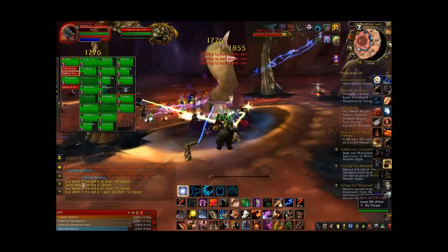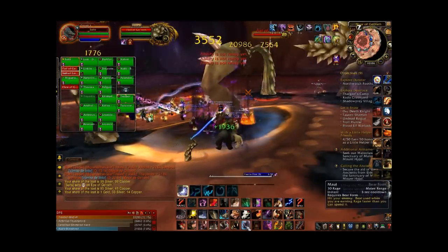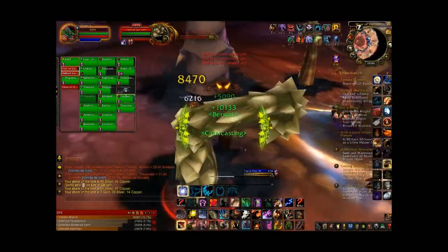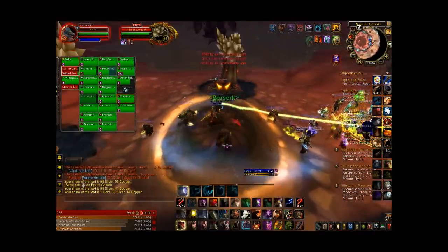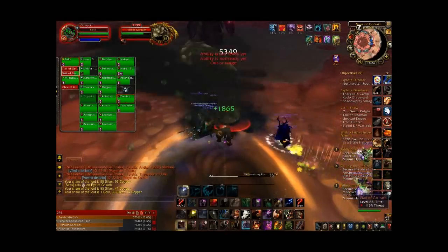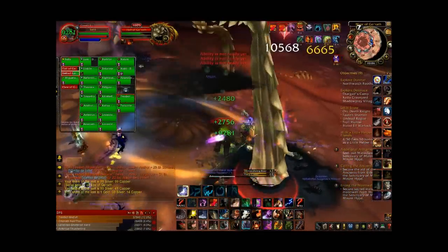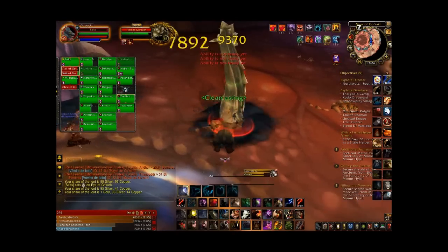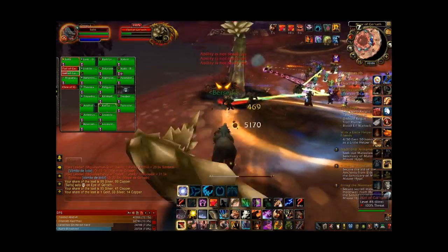If you just hit the flails enough, you will have just enough threat to keep them off everybody else. As you can see, I'm using all my mobility moves here, hitting them once or twice and then moving on to the next one, trying to keep aggro off pretty much everybody. It's a little bit hard when nobody's focusing on anything, but what can you do — it's LFR.